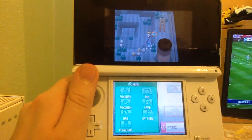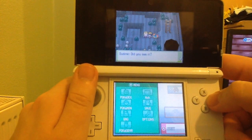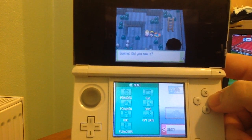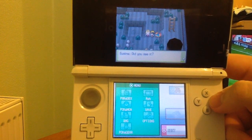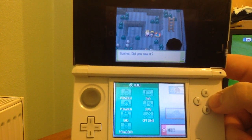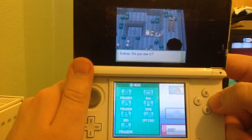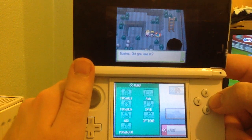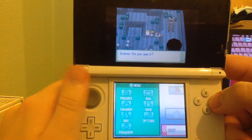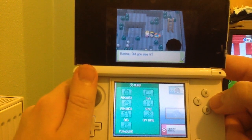It can learn Toxic by leveling up, which is a really good move to teach the majority of Poison types — it makes the move 100% accurate if a Poison type Pokemon uses it, but it is 90% accuracy regardless. It is a move that gives badly poisoned status to all opponents apart from Poison or Steel types. On the first turn the Pokemon is badly poisoned, they take a sixteenth of their health in damage at the end of every turn, then an eighth, then a sixth, then a quarter, and so on — it gets worse and worse the longer the Pokemon remains poisoned. And that's all I can say about this Pokemon.